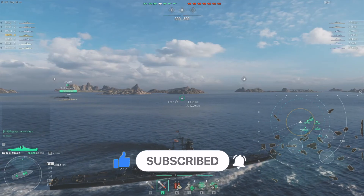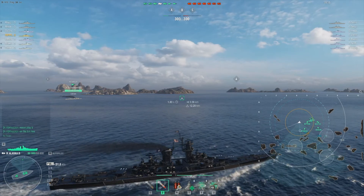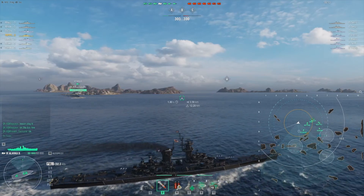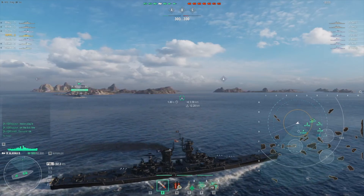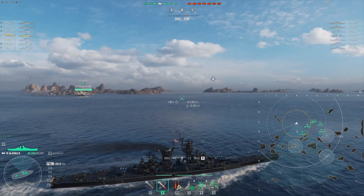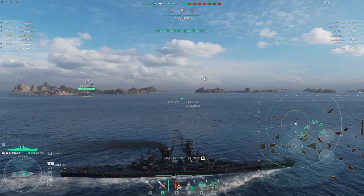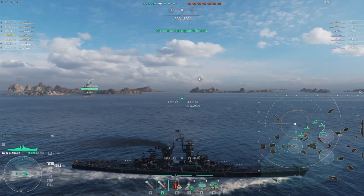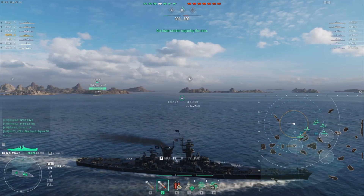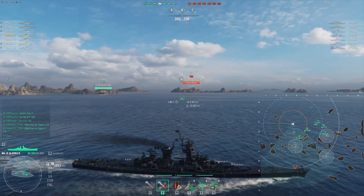So the plan here — we were in a battle where we noticed they didn't have any DDs at all. They had almost all radar cruisers, a lot of Rigas and Alaskas. So the plan was to split up and set up a crossfire. Essentially, get one DD to spot, one ship to tank, while another ship goes way out to the west or eastern flank — and that was my role in the Alaska today.